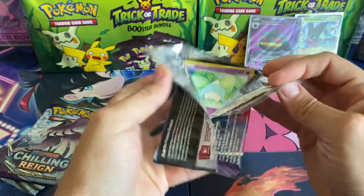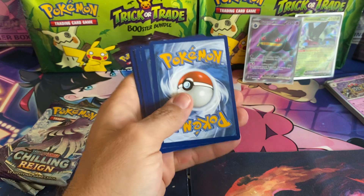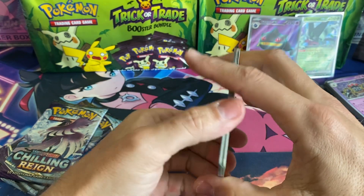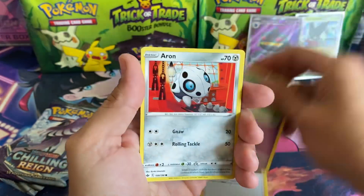I need a lot of these cards — I need the Blazing VMAX, Galarian Moltres V, I need the Snorlax secret, Shadow Rider Calyrex. Hopefully we can get one of those in these five packs.